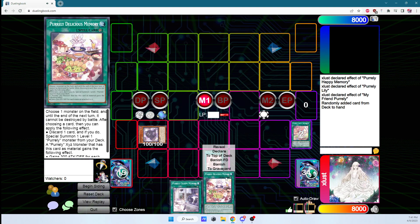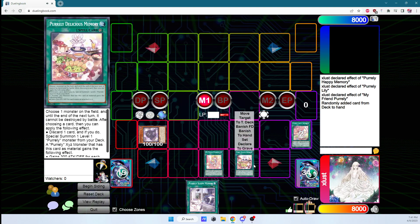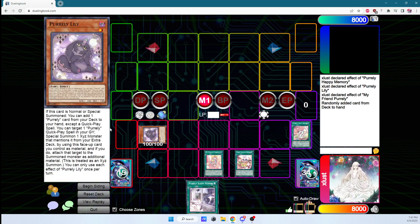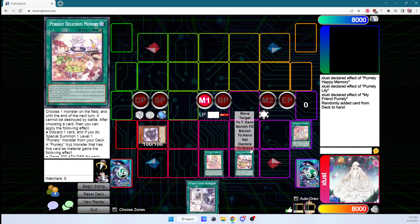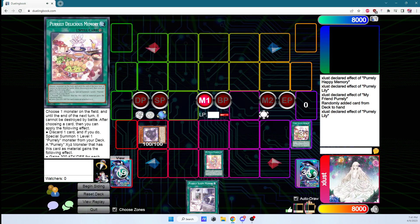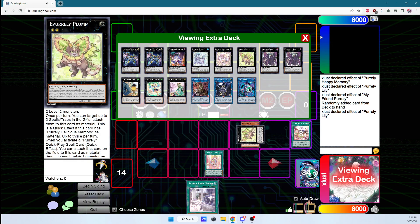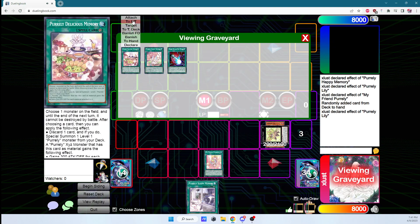Then we activate Delicious Memory. In this case, we choose not to activate the optional effect — so we don't discard and we don't summon. We're just activating it and resolving it with basically no effect. This can't be negated for a battle. Now we activate the effect of Billy Engraved, targeting the Delicious and transforming it into the Leafeon by attaching the Delicious.